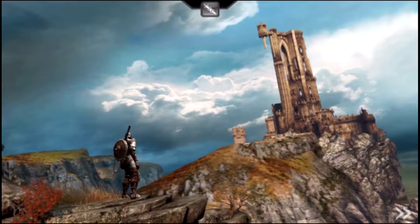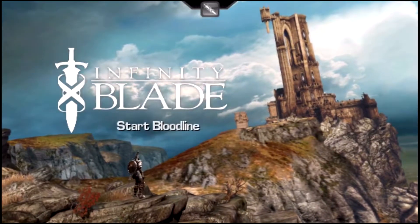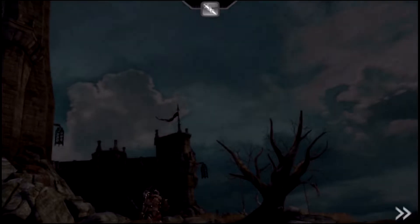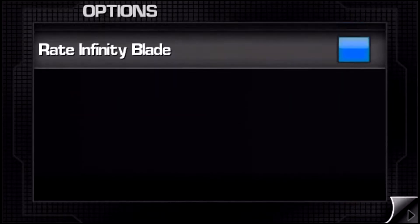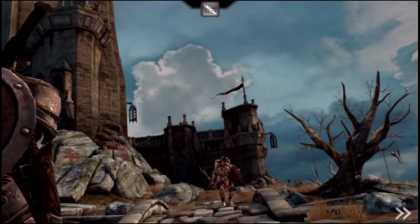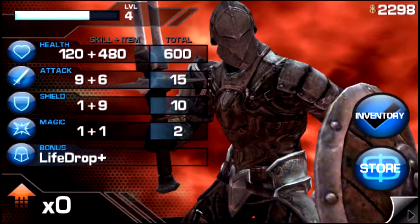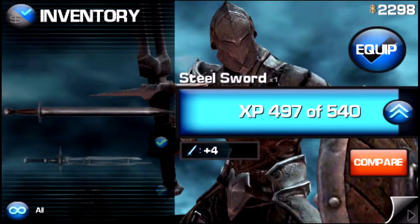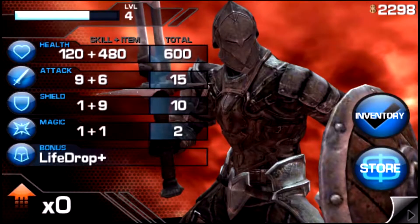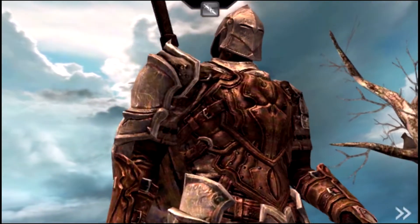That's not the starting gear I thought — oh, I suppose it only restarted the bloodline, not the character. Okay, hang on. I made a little mistake. You know what, screw it, I'll just keep what I got. You get your character and you can upgrade them and get levels — I was supposed to reset my character along with the bloodline and I didn't, but I'll just keep what I got. I got a different sword, a couple of levels, and I'm putting a lot of my points into attack.